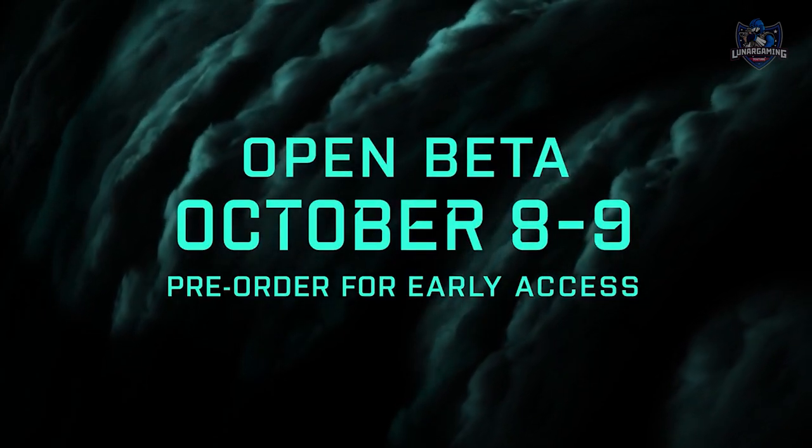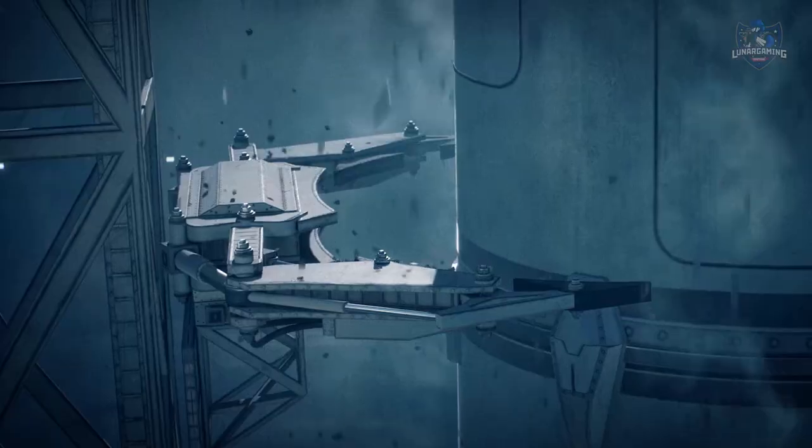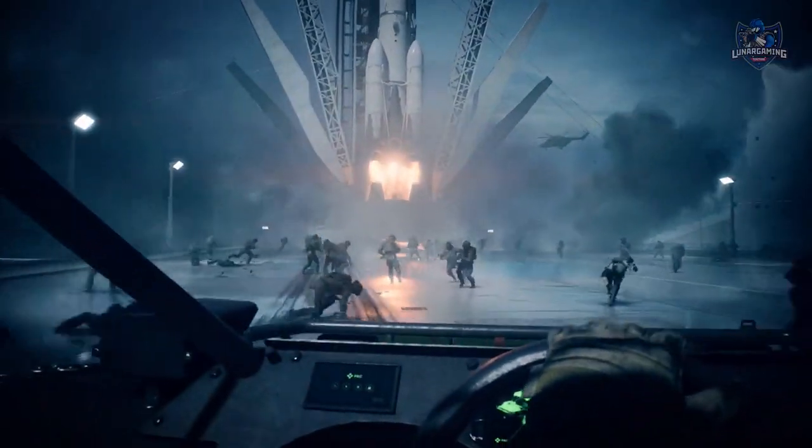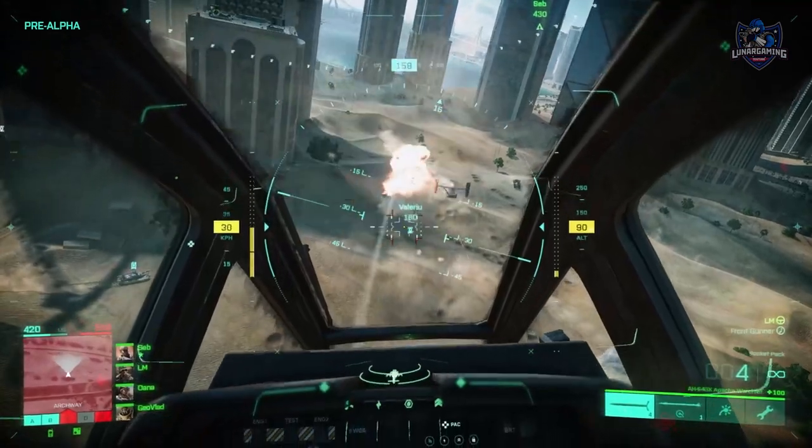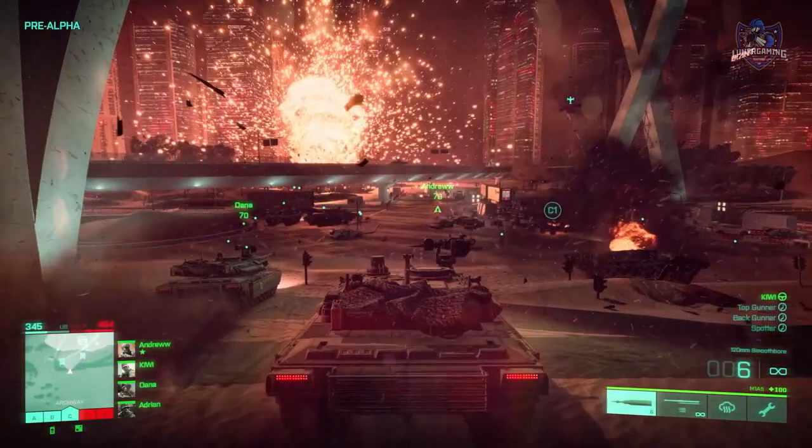So what is included with the beta? The beta will take place on the map Orbital, where you race against time before a rocket launch. The game mode will be Conquest, which consists of several flags this time around instead of individual control points.